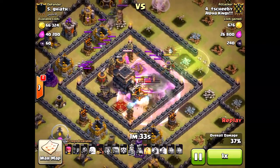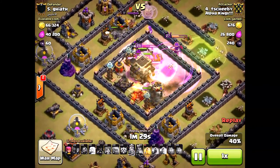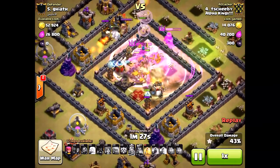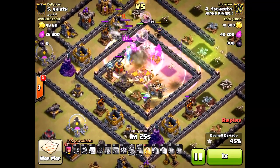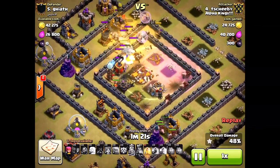Rage right in the core of the center. Those Valkyries just destroy the town hall, destroy the Expos, the Teslas — everything in the center there just taken out. The healers have moved on from the queen; they went to the golems, which is not a bad thing at all.